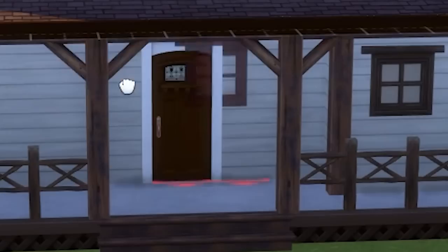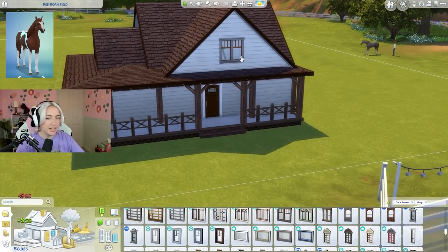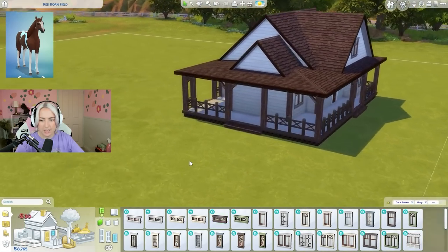It's got the brown and the white and everything. I think that window is going to be it because then it's got the gray of the hooves as well. Slay. Do I have any smaller ones? It's got a mini one - that could be cute right next to that.